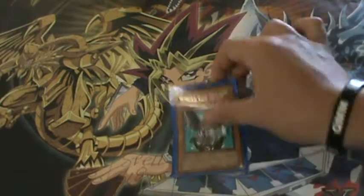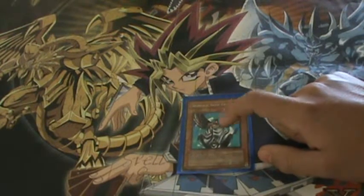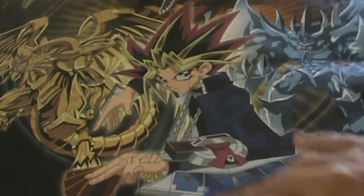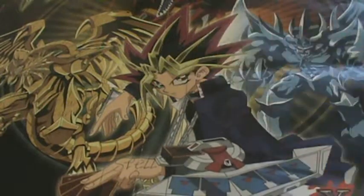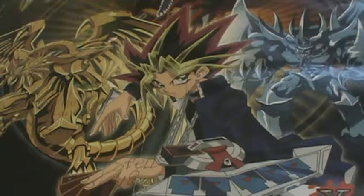Then I've got my Winged Sage Falcos — you can return your opponent's face-up attack-position monster that is sent to the graveyard by this monster as a result of battle to the top of their deck. I usually read the effects rather than memorize them. Then I've got three Hand-Hand cards — really good. Their flip effect lets you select one monster card on the field, regardless of its position, and return it to the card owner's hand. Really nice card, really good to troll with.